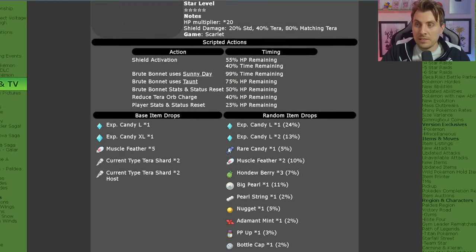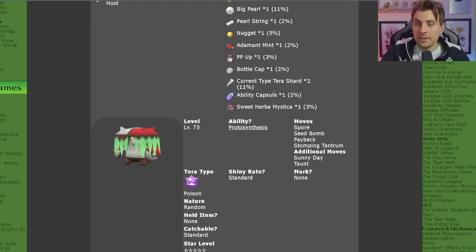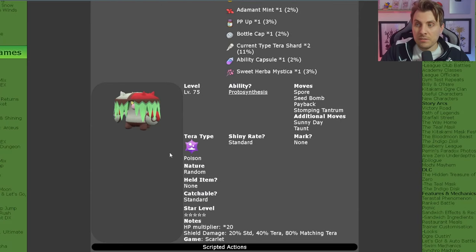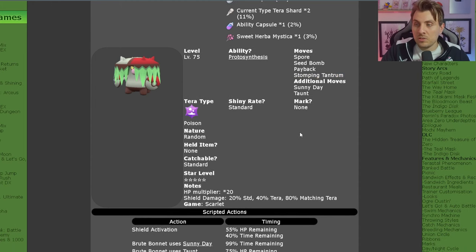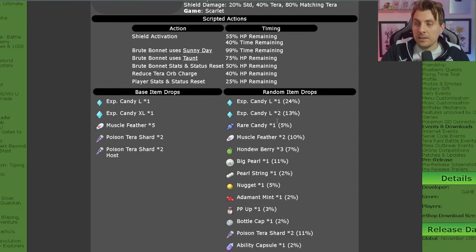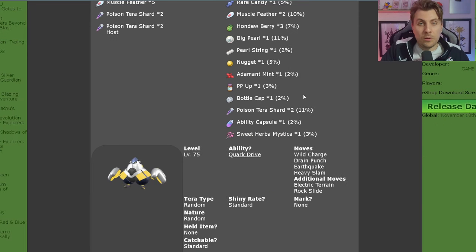The signature Tera type for the Brute Bonnet raid is going to be the Poison Tera type. You will get random Tera types for both Brute Bonnet and Iron Hands, but the signature Tera type that you're going to see predominantly appearing on your map for Brute Bonnet in Pokémon Scarlet is going to be the Poison Tera type. All attributes are the same as the random ones, and you still have the chance to get Sweet Herba Mystica.